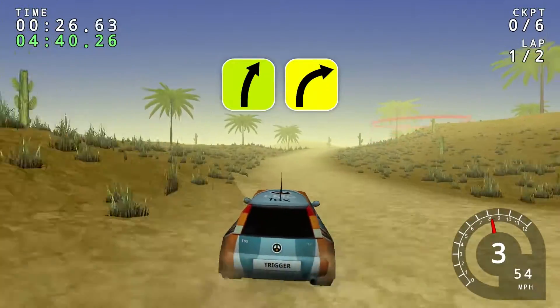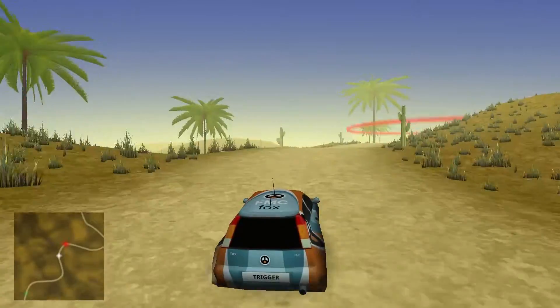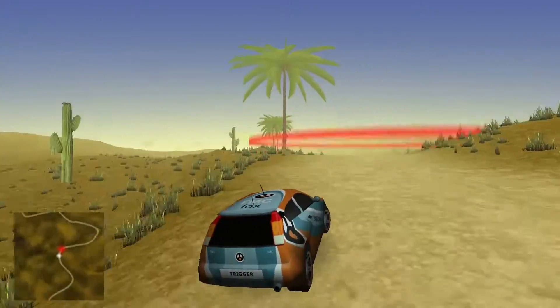With M you can also disable the map. And with N you can hide the rest of the UI.